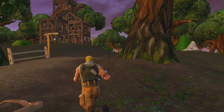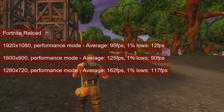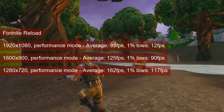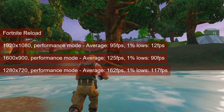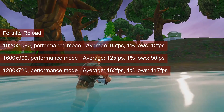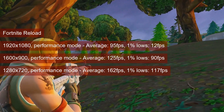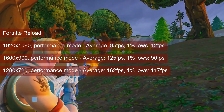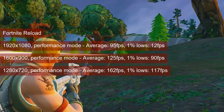However, the Reload mode runs a lot better. At 1080 resolution there are less than stellar 1% lows of 12, but I suspect this is due to loading resources. Dropping the resolution to 1600x900 ups the 1% lows to 90 FPS and the average to 125. 720 resolution gets these even higher — to 117 FPS for the 1% lows and above 160 FPS for the average.